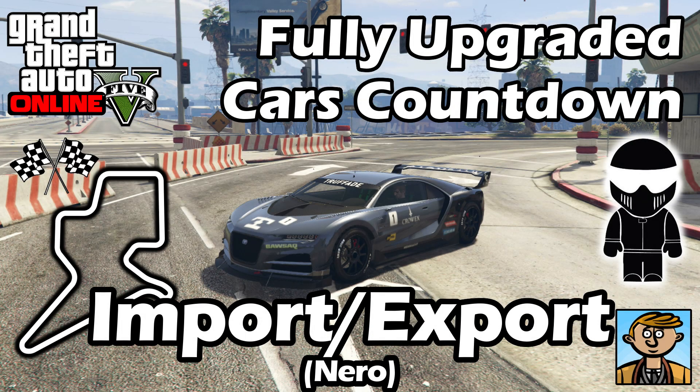Hello everyone, I'm Broughy1322 and this video serves as an update to my best fully upgraded car series, where I take all vehicles in GTA 5 around a circuit to find the best to use for racing. Today we've been given the Truffade Niro — you could say this is the successor to the Adder, and you can access it at Benny's website, which means it does have a custom variant that is upgradable in Benny's, so we'll see how they both do around a track.